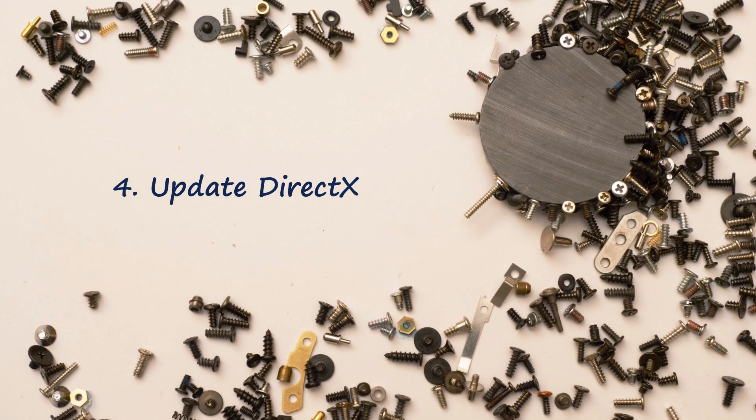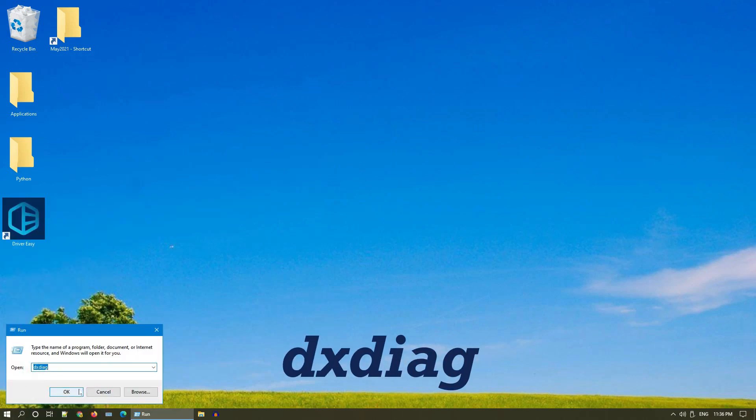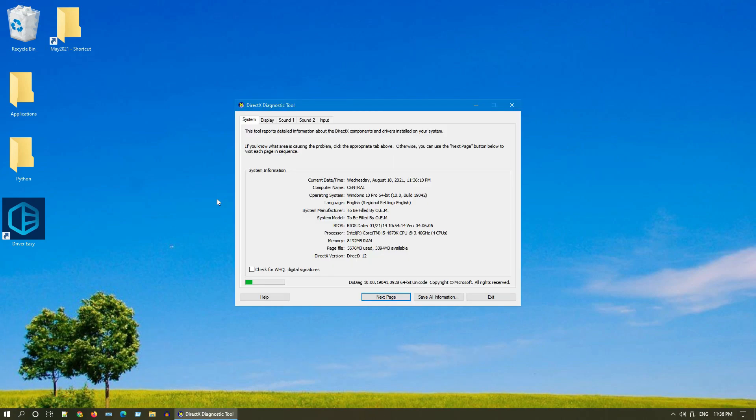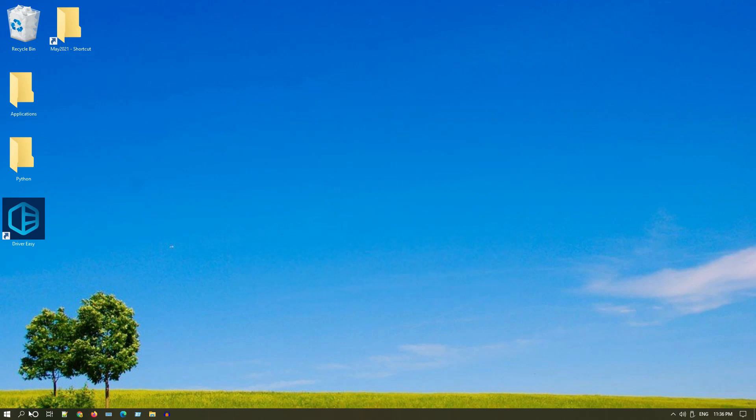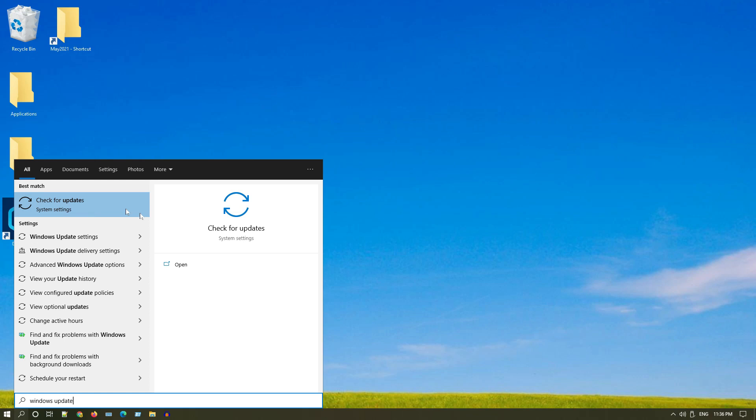Solution 4: update DirectX. Right-click on Start and go to Run. Type dxdiag and click OK. Over here you can find your DirectX version. If it is not the latest, DirectX updates are available through regular Windows Update — please go ahead and update your Windows.